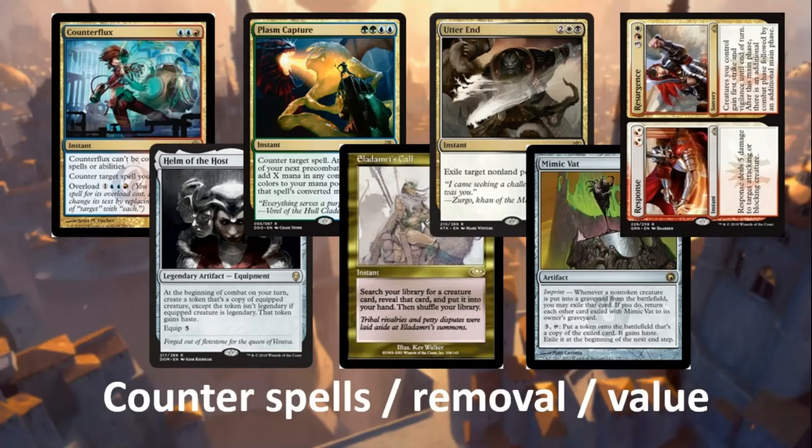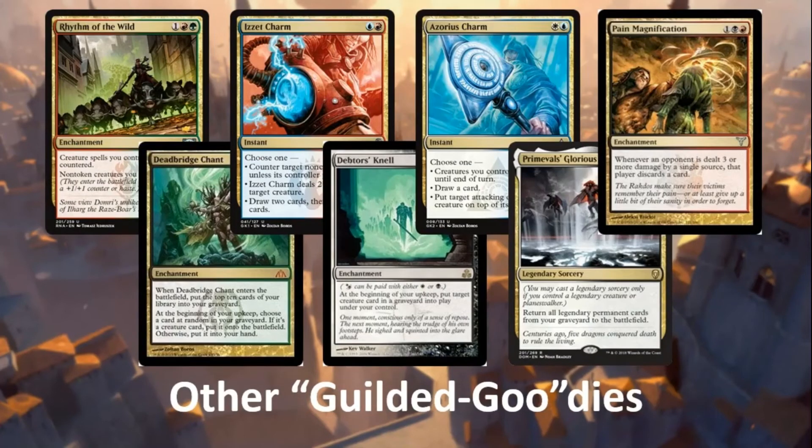For Mimic Vat, be careful putting Niv-Mizzet under it — if Niv dies imprinted on Mimic Vat and someone kills the Vat, Niv-Mizzet stays in exile and cannot go to the command zone, so we lose access to our commander. I'd err on the side of caution with Mimic Vat, but with many other dragons it's great to get a free copy for three mana. Myriad Blade is another card worth looking at. These are some of the value, removal, and counter spells we use.